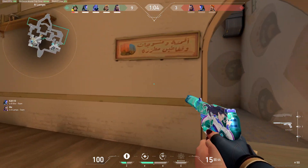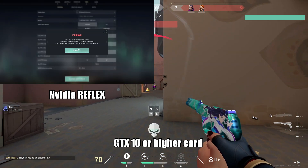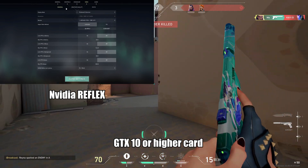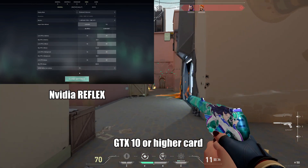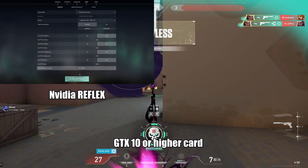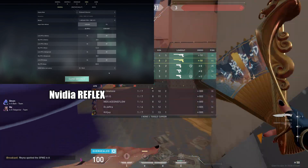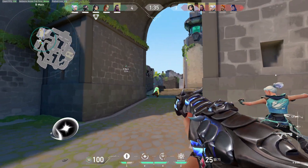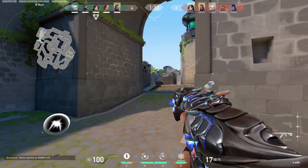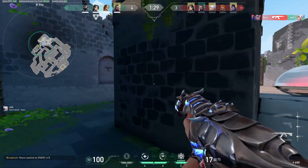Now let's talk about Nvidia Reflex. You need an Nvidia GTX 10 card or higher, or this option won't be available. You can find it inside Valorant under Video. Always have this setting on — the question is whether you should also have Boost on. The answer is simple: if you already have high FPS, turn Boost on. If you don't, turn it off. The Boost setting will have a slight impact on your FPS, so only enable it if you can afford the FPS cost.